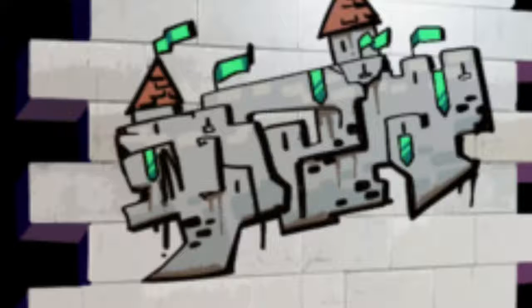Sprays and banners have been known to leak things — for example, the shark banner back in the battle pass. Obviously, we got a shark skin to come out. And there was the Lucha spray paint, and then wrestling skins came out. So there's something called the Crazy Castle spray paint that could be coming out.